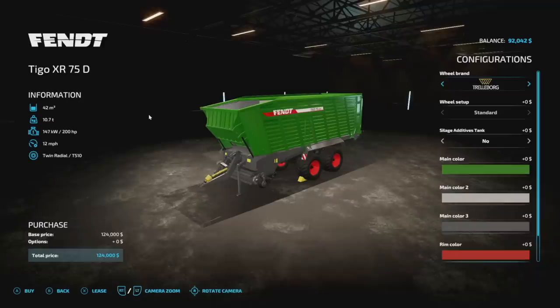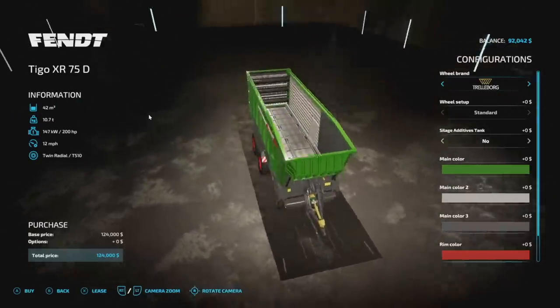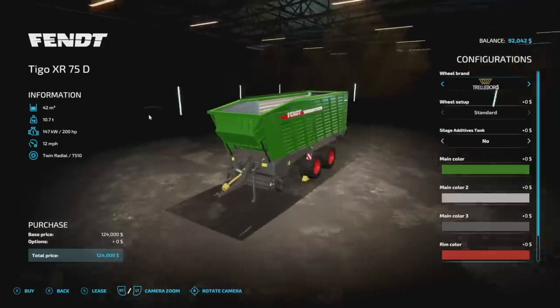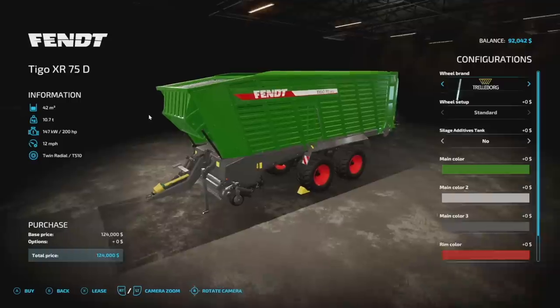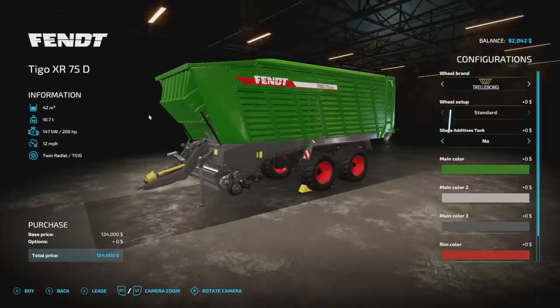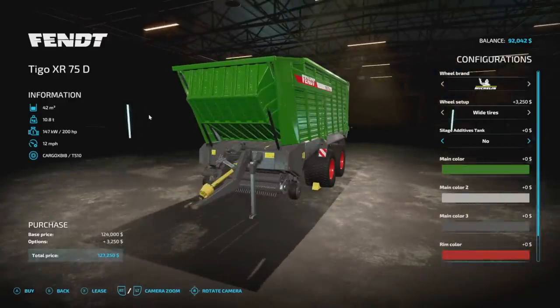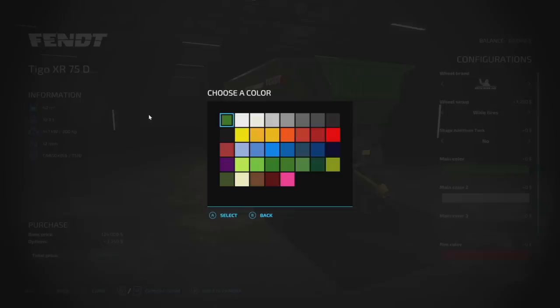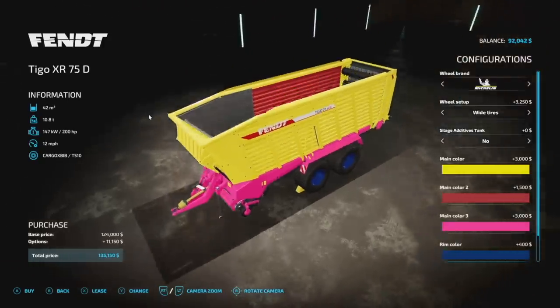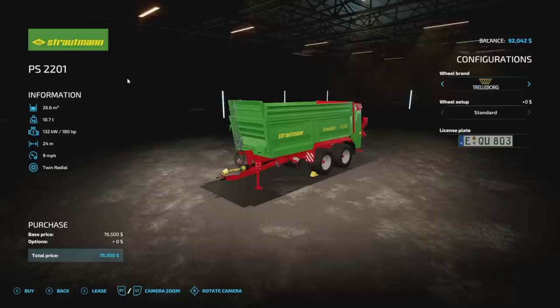Next is the Fantigo XR 75D — a forage wagon with a pickup on the bottom. 42,000 liter capacity, 10.7 tons sitting weight, 200 horsepower required, 12 miles per hour, six slots. Wheel brands include Trelleborg, Michelin, BKT, and Vredestein — Michelin tires appear to be changeable. Silage additive option available. You can change main color, interior color, a third color, and rim color — or just black it all out.